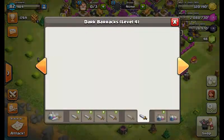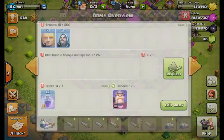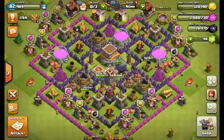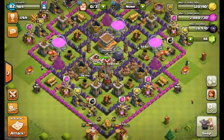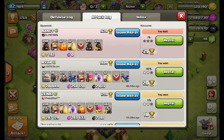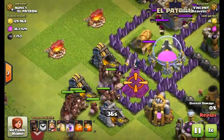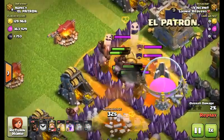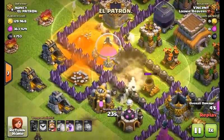I feel so bad. I have no idea how I did this badly. I have two rage spells left but I'll save them for next time. I just spammed in my hog riders but then the wizards from the clan castle — there's no way they killed like 20 hog riders. That is just not possible. I cannot believe that.